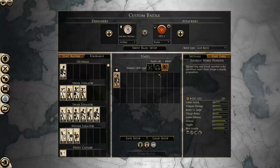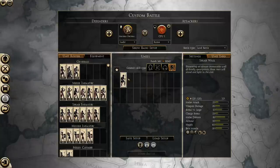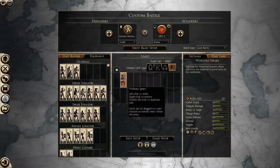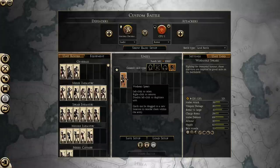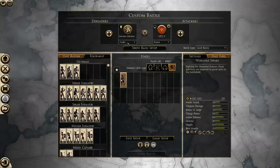Units with 53 melee defense will get hit more often than these Suebi Spearwall units with their high melee defense. The same can be said for the Wodanas — they have a very high melee defense, so they will get hit less in melee. That's why some of these units do very well against units that have more armor, because they just don't get hit, while the armored units do get hit and take armor-piercing damage each hit.